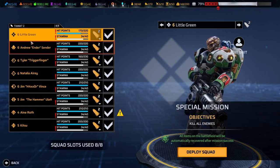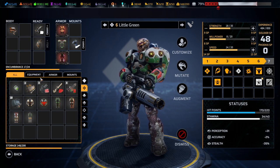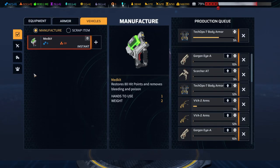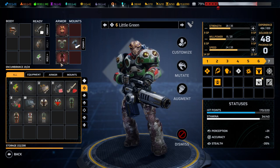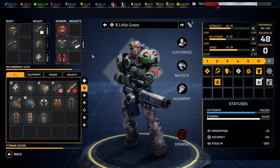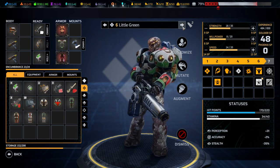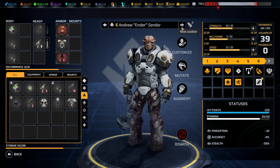We have a semi-stamina-ish force and from an equipment perspective I think we would need more - we would need more medkits. It feels like we're always running out of them. There we go, medkit for you little green, and just some extra ammunition.